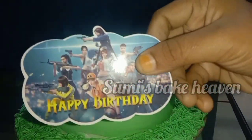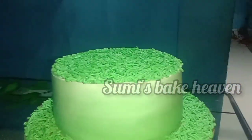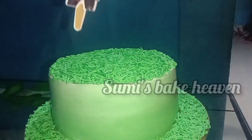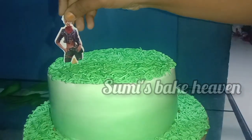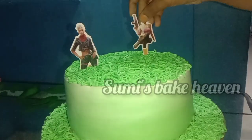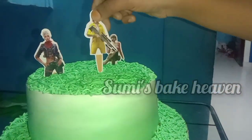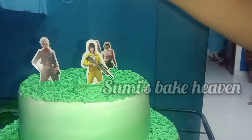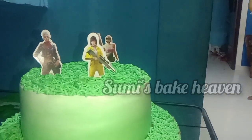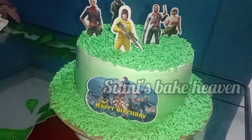Now we have to put this topper in. This is a Free Fire topper — you can set it in a Free Fire set. This is a packet of 34 rubles. Now we have to stick this to the cake. Then we have to stick this topper in the Free Fire. We have to stick this to the gap. Now we have to stick this to the cake.